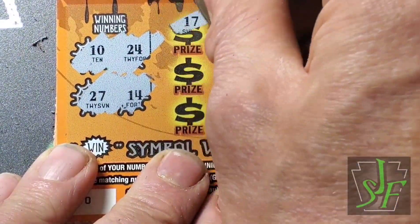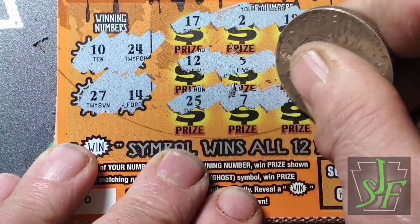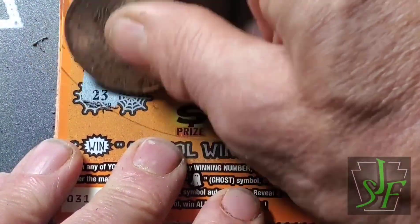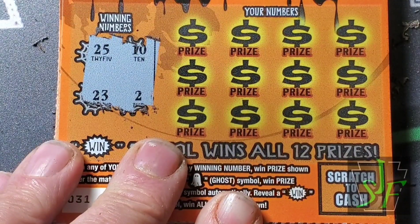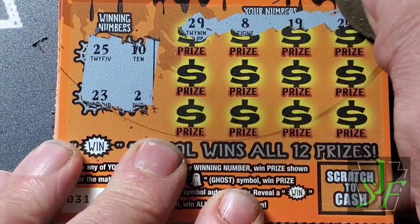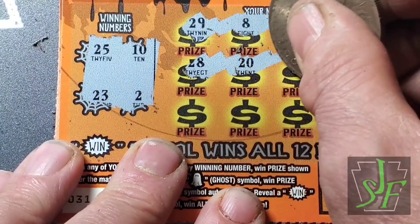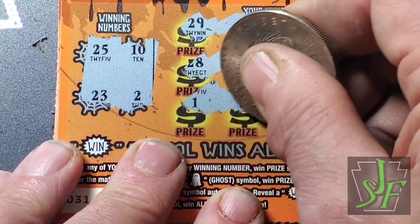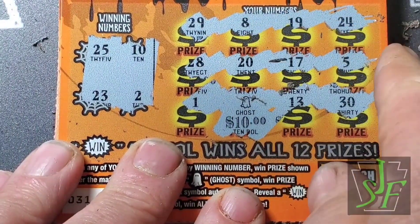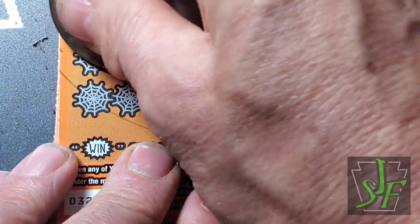Numbers 10, 14, 24, 27 — checking again 10, 14, 24, 27 — nothing. I'm probably not going to scan these, so if you see that I missed some, let me know in the comments. I can go back and check. Numbers 2, 10, 23, 25. Over the ghost — 4, hey, 10 bucks! Numbers 2, 10, 23, 25 — yeah, that's it, just a ghost.